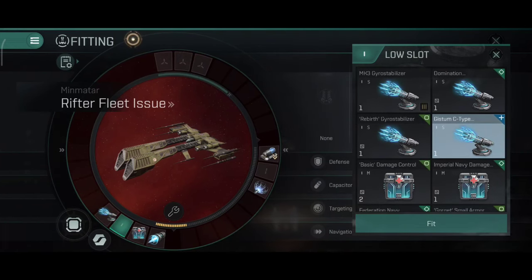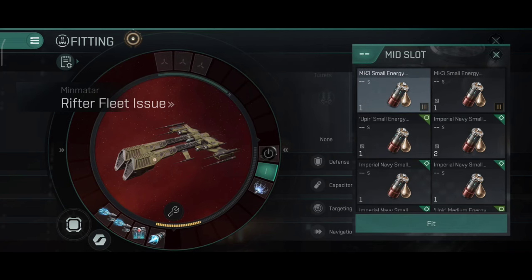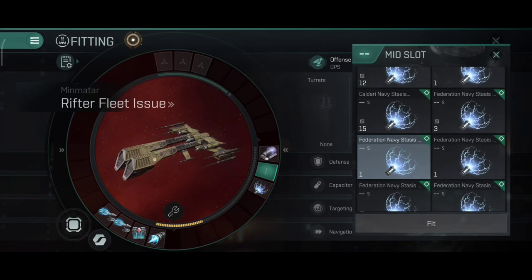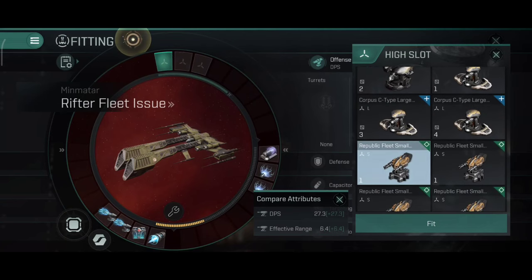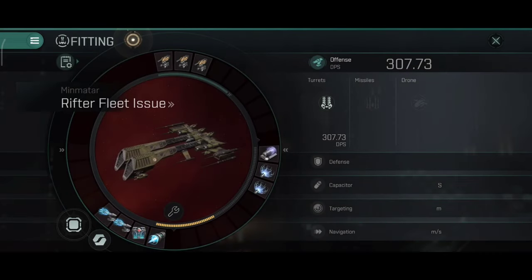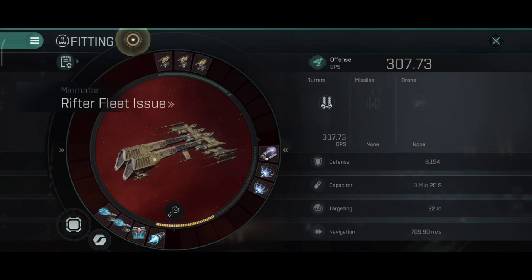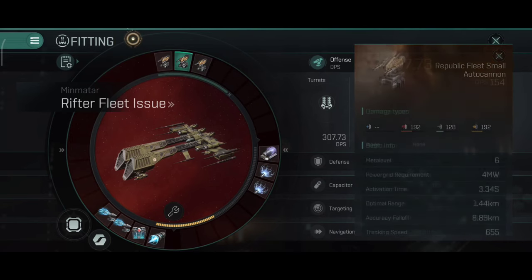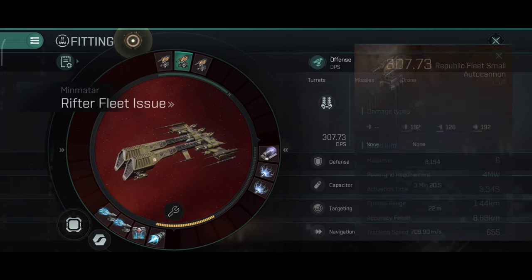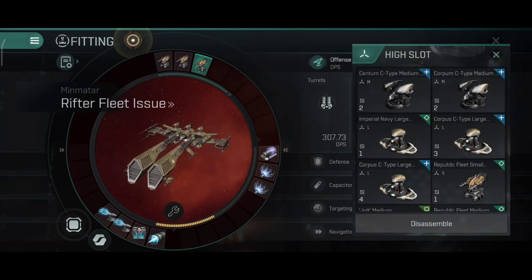You can actually do the exact same build on the Rifter — you get some good tank, good buffer tank, and high DPS. This is something the other frigates can't do because they don't have 4 low slots — it's unique to the Navy frigates at the moment. So: dual gyrostabilizers, a scrambler, and here you can use another web or basically any other EWAR module. In the high slots I'll use autocannons.